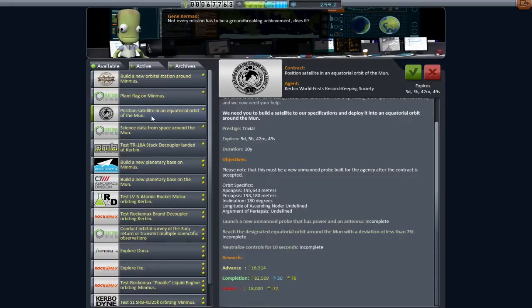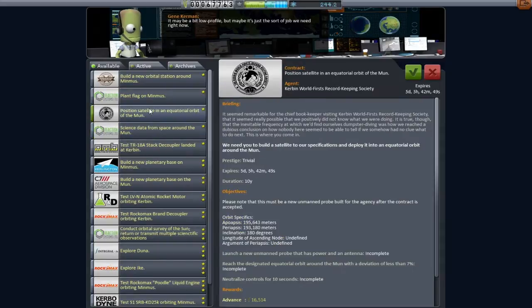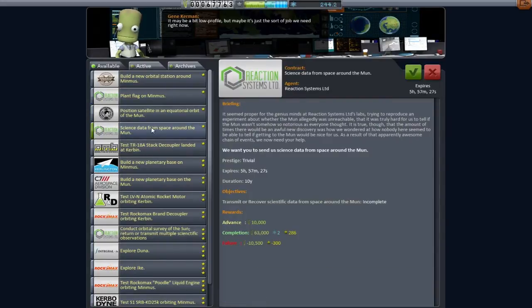The reason I think these two contracts work so well together is I need to put a satellite in equatorial orbit around the moon, though I think it's a retrograde orbit. The inclination is 180 degrees — 90 would be polar and 180 is backwards. And then this contract is for science data from space around the moon. Transmit or recover — so transmittable stuff. We won't be doing the goo or the materials bay, but we'll be doing stuff.